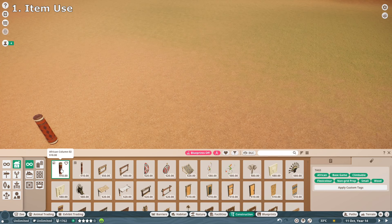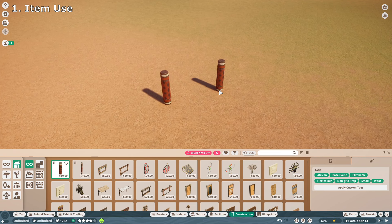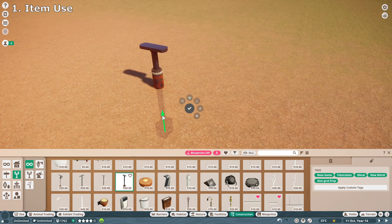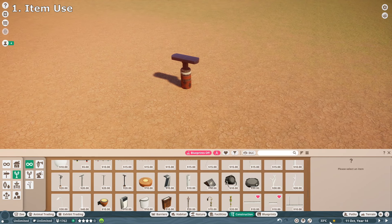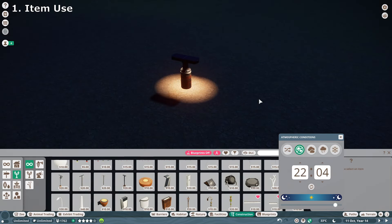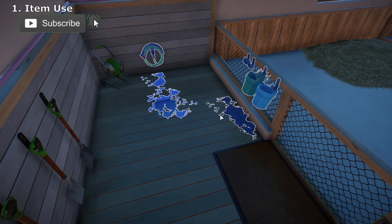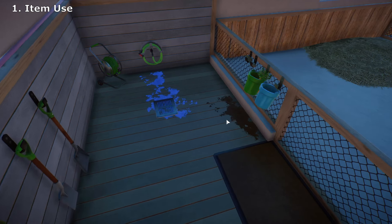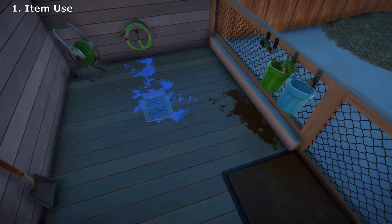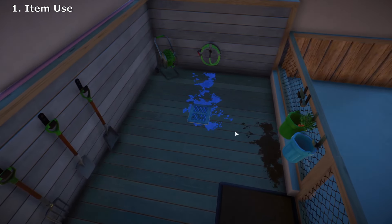If I just select any object, for example the African column — this is meant to be a column. But if I sink the column into the ground and then sink a light into the column, we've got a low-down light. A really good example is using the surface moss as water and dirt. You can see it used as dirt under the food troughs, and where the grid is, it's used as water. Try to think outside the box and use objects in ways they're not always intended to be used.